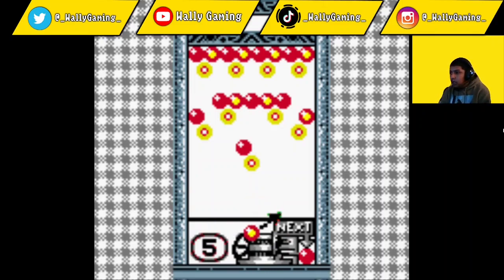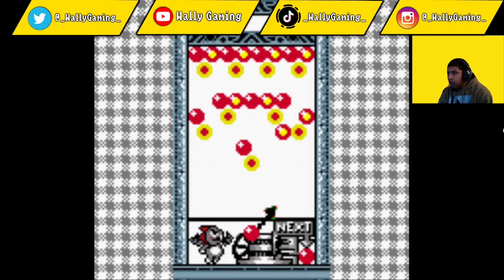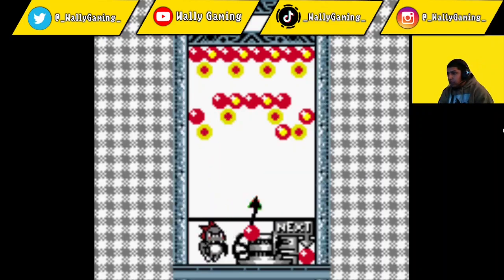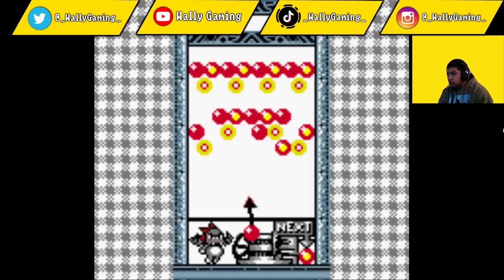They obviously have to match. They do bounce on this - you can bounce them off the wall. Once the sides start flashing like that, that just means the level is going to start moving down, so you have to move quickly.